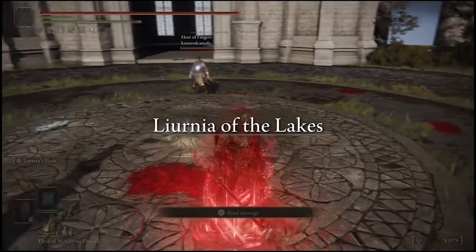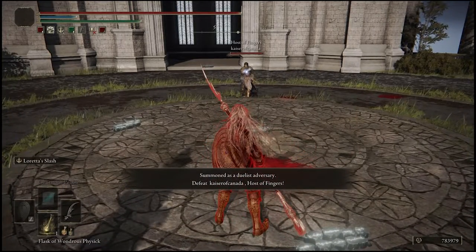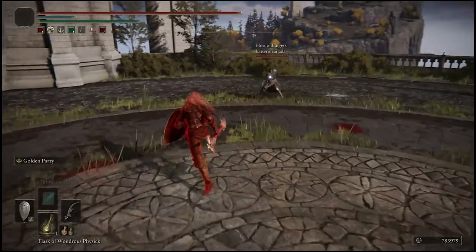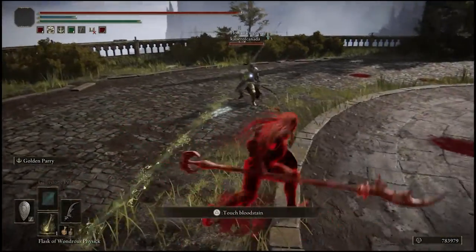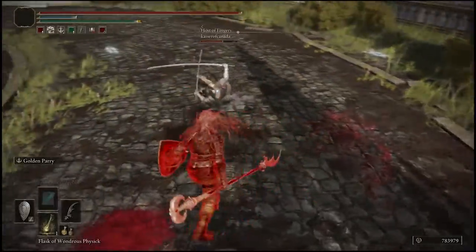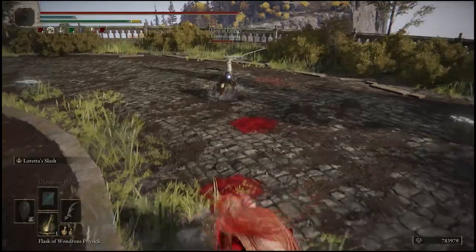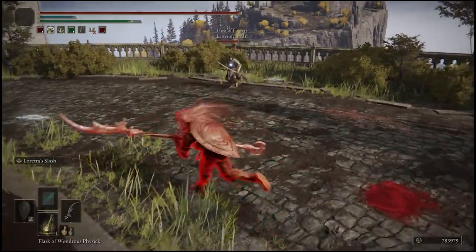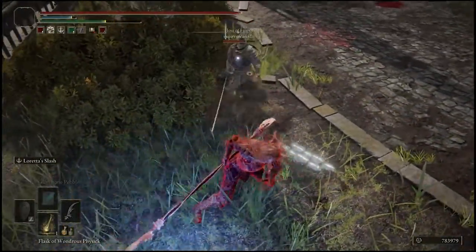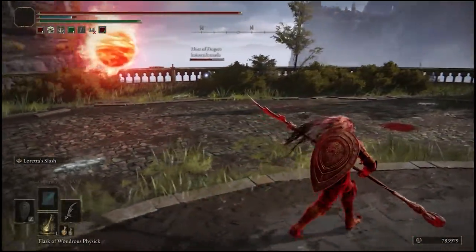Who are we against? Dual katanas. Dual katanas — another one. Let's go. No buffs. The last one was throwing poison throwing knives at me. What exactly are you doing? That would explain why you have such little health.